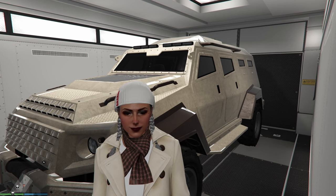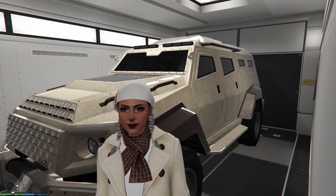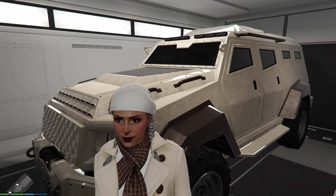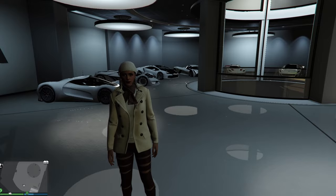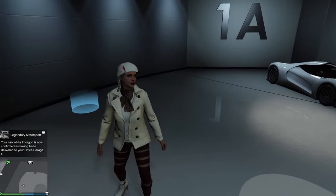First off, you will have to have your target vehicle — the vehicle you want your Benny's wheels on — in any garage. The MOC will also work, but generally speaking any garage will do. Next, you will need a full CEO garage. It can be garage 1, 2, or 3 — doesn't matter, as long as it is full.